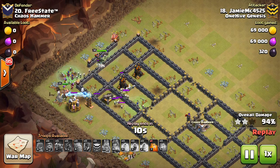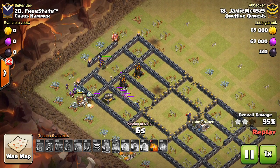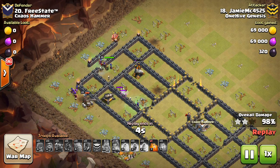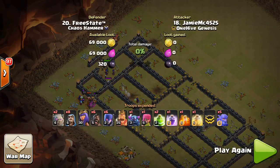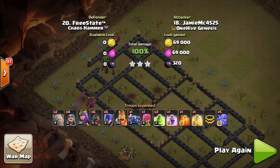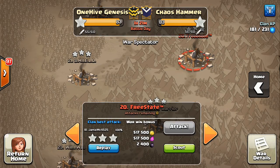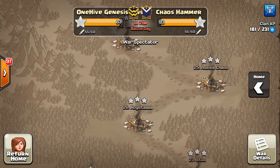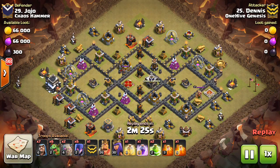Witches are more like an overpowering troop similar to Valks or Pekkas — there's a little bit of leeway in your deployment because they are powerful. At Town Hall 9, if your deployment goes a little bit south or things walk around the base, you still have a shot at the three-star. You don't have that same leeway in air attacks — if one thing goes wrong it can cost you the attack, whereas with witches you have more room for error.